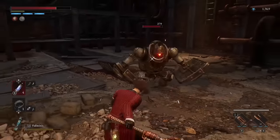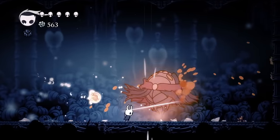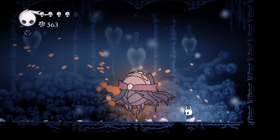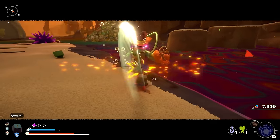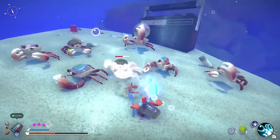Nioh, Lies of P, Salt and Sanctuary, Remnant, Blasphemous. Depending on how you count Hollow Knight, you could maybe raise a second hand. But now, thanks to a humble little hermit crab and the tiny indie team that made him, there's no more need to quibble about it.